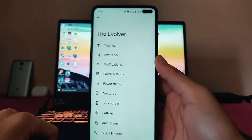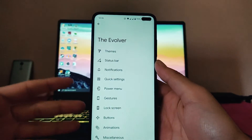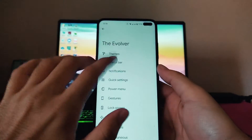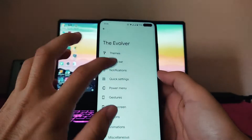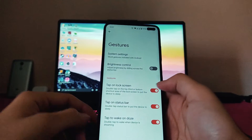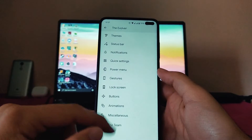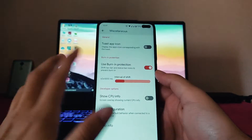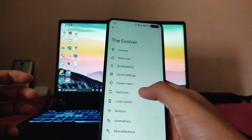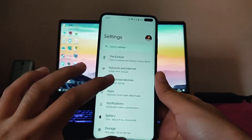Here are the customizations available — the Evolver. These are all the customizations available; nothing new, it's just like every other custom ROM. The theming options, icon pack, icon shape, and everything are available. The status bar options, notifications, quick settings options, power menu, and gestures are available. Double tap to unlock and wake up on doze are here. The lock screen options, buttons, animations, and miscellaneous settings include CPU info and default USB configuration. These are the Evolution X / Evolver customizations.